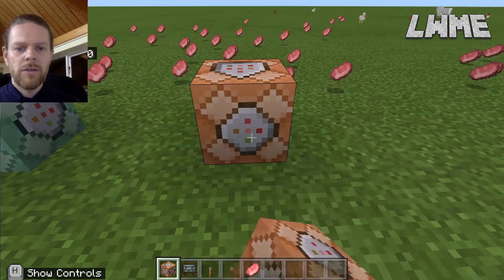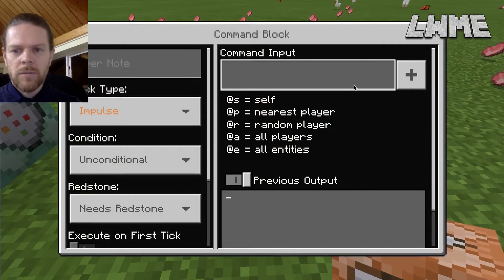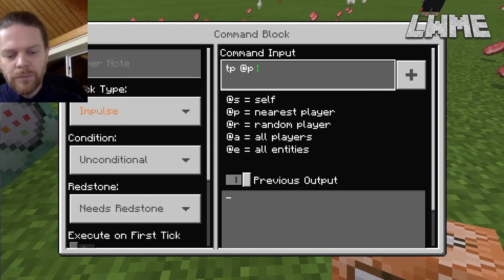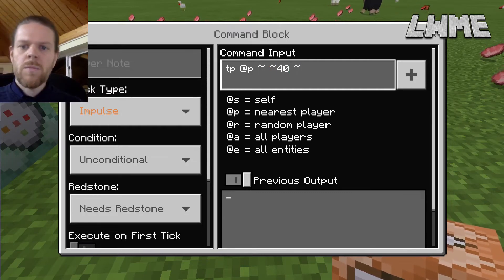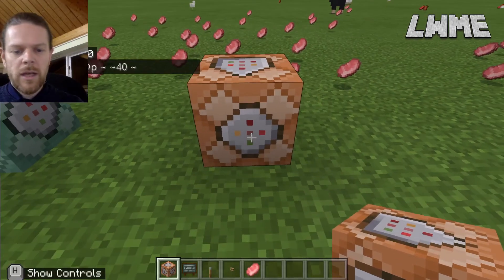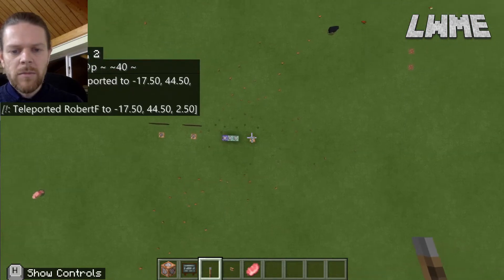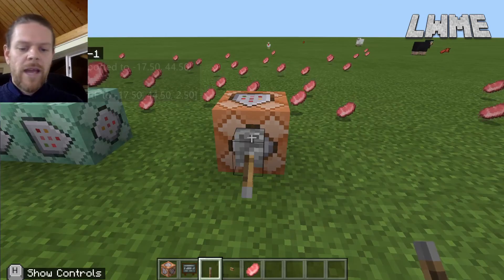Some other simple commands you can do: teleport - let's use 'tp @p' which targets the nearest player, keep the X axis where it is, go up 40 on the Y axis, and leave the Z axis. This should shoot us up 40 blocks into the air. Add a lever to activate it - flick the lever and it shoots you up 40 blocks.